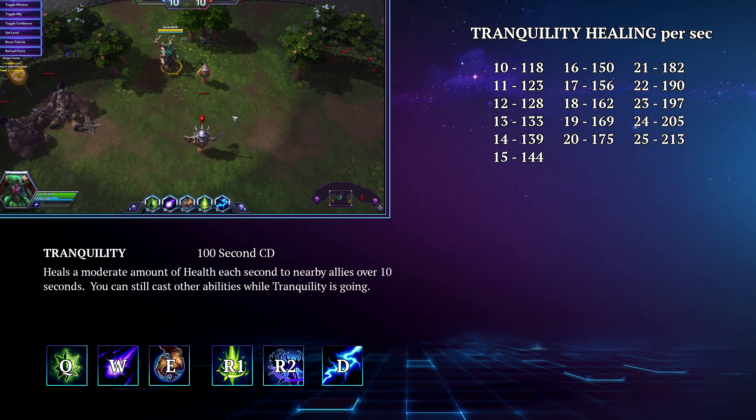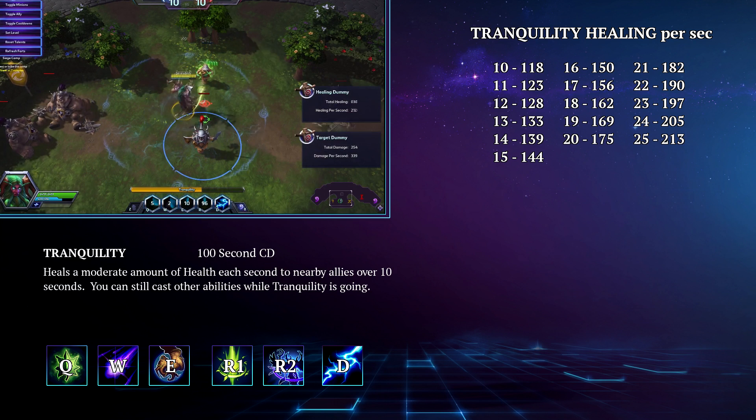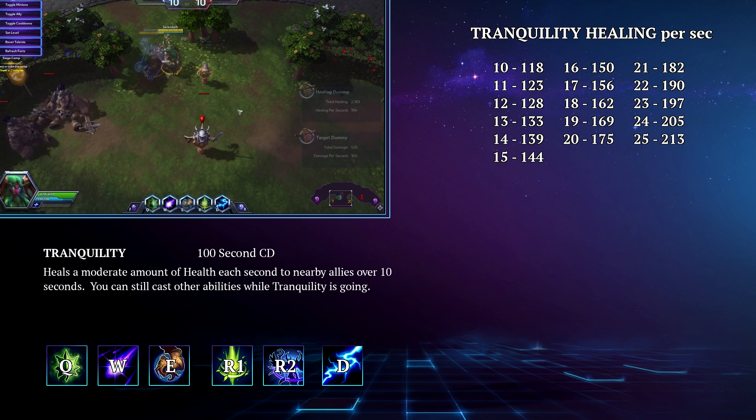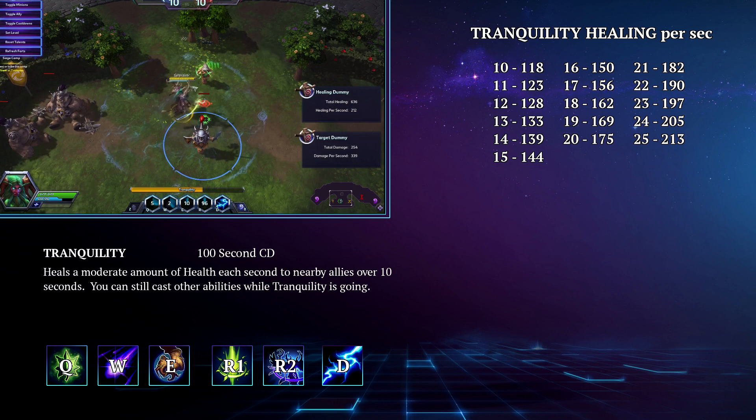Now that we've covered his basic abilities, let's take a look at his heroics. His first heroic is called Tranquility. This is a 100 second cooldown AOE ability centered on you that heals a moderate amount of health each second to nearby allies over 10 seconds. This is a very good AOE sustained heal with a decent radius. Two very important notes: one, this is not a channeled ability, so it cannot be interrupted.